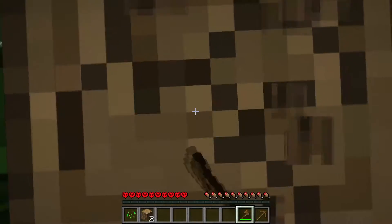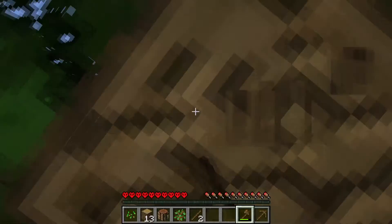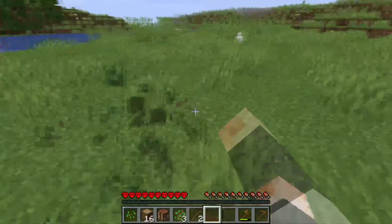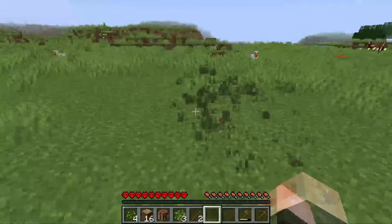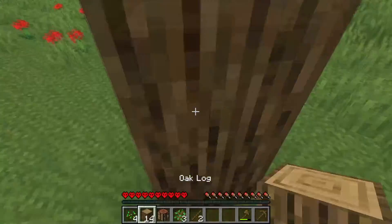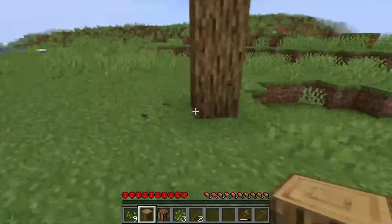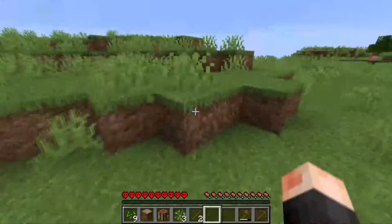I want to set up a basic house, so I need to get a lot of logs for this. I think I'm going to build in this flat area — yeah, it's very pretty flat. I can make a farm here. Let's get started. I'm not going to have enough logs for this. Where am I going with this? I kind of put it in an awkward spot.